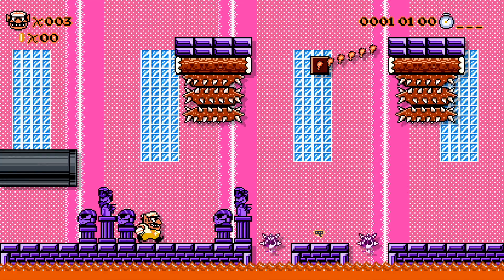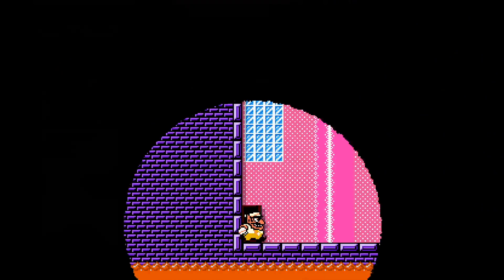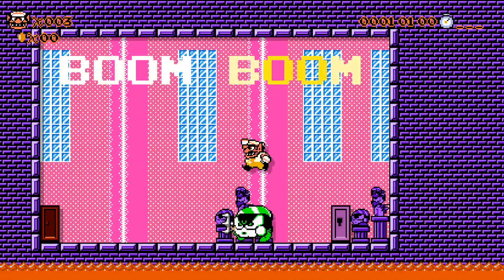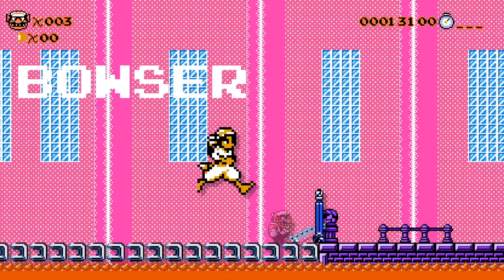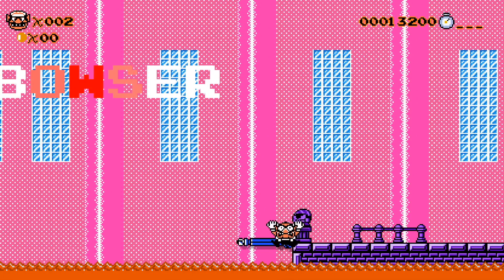Then we have Wario Land 2. Those skewers look very scary. I love when they replace Boom Boom with an enemy from the respective game. And then here we go — we get hit by a giant sword. But we can take them out, and sadly ourselves because we fell in the lava.